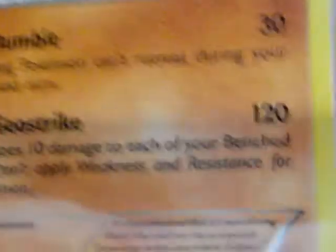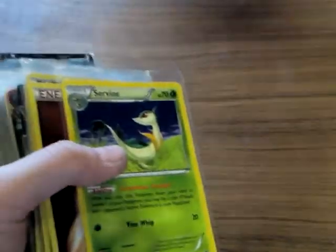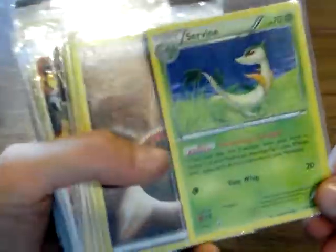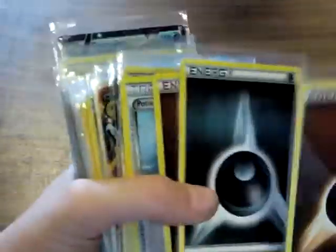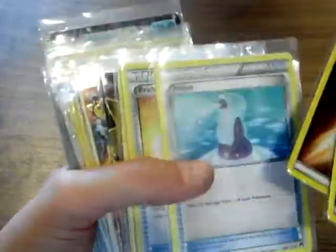Plus Rumble: during your opponent's next turn, they can't retreat — that is devastating, especially going against this card because it's that powerful. Fairy Energy is kind of rare; I got mine for a dollar. Servine evolves from Snivy and evolves into Serperior. Fighting type energy, Darkness energy, Fighting type energy.